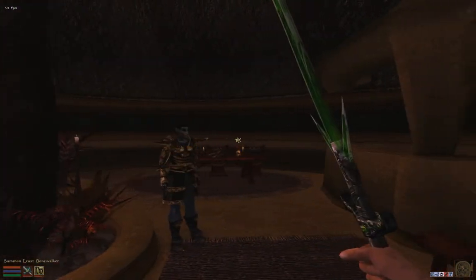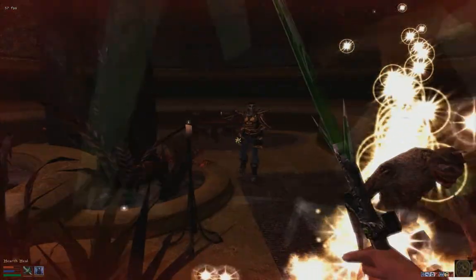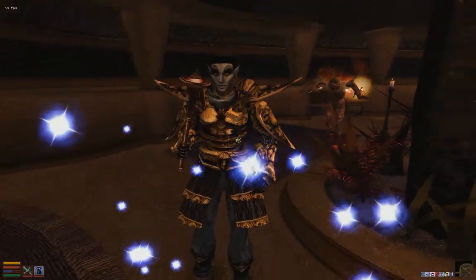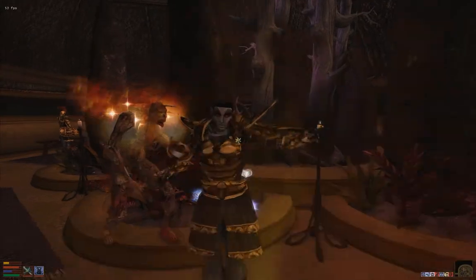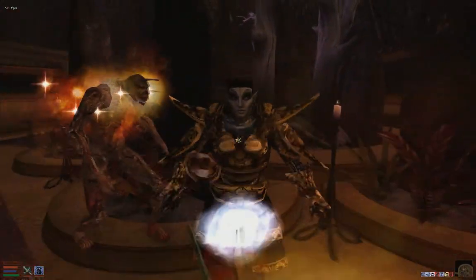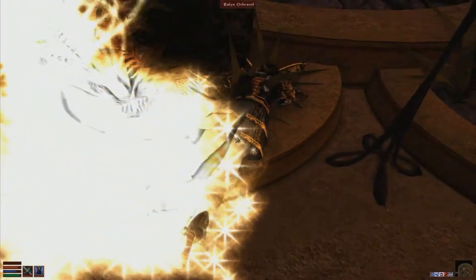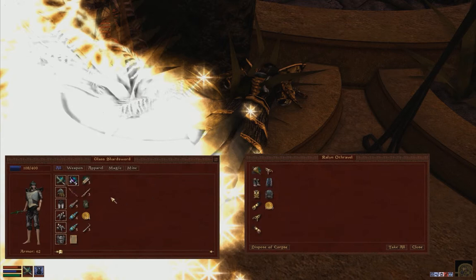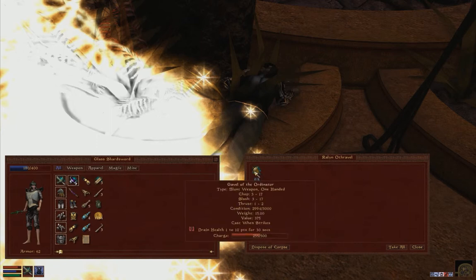He hit me with a powerful poison attack so I had to use my Heart Heal. I summoned my bone walker to help me out. This should be an easy fight after he uses all his spells. I killed my bone walker and here we are — Legendary artifact: Aurel's Bow, 2 to 50 damage. The strongest bow in Morrowind, I think. Got my gold back, and I'm taking the Ebony armor piece because it's worth quite a bit of gold.